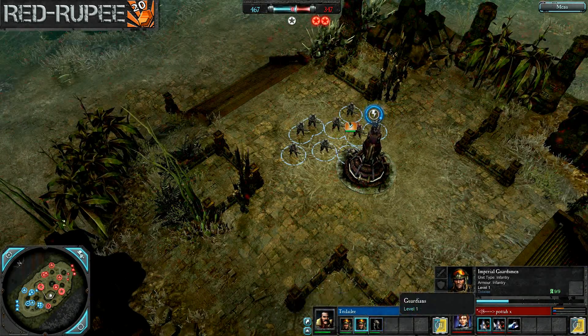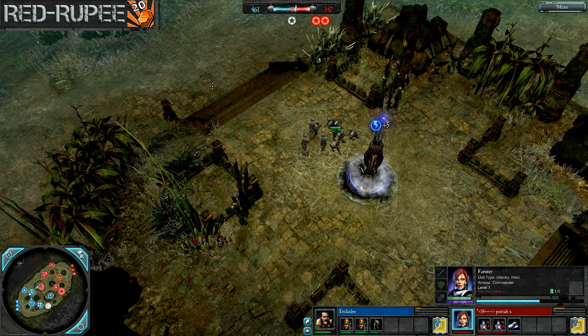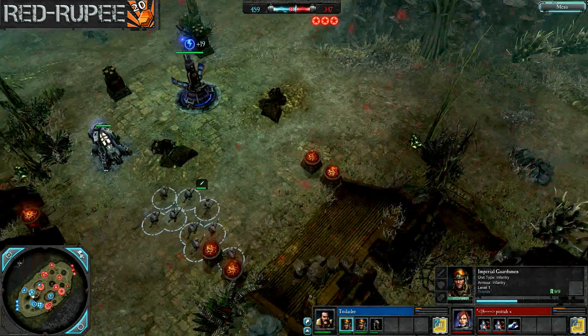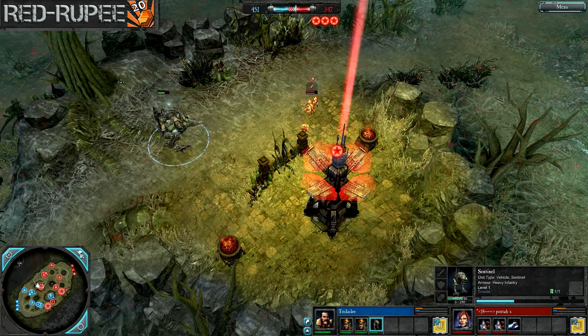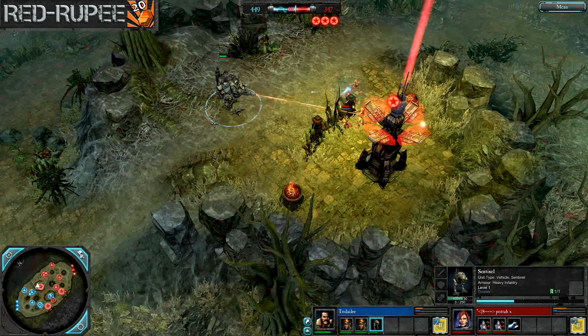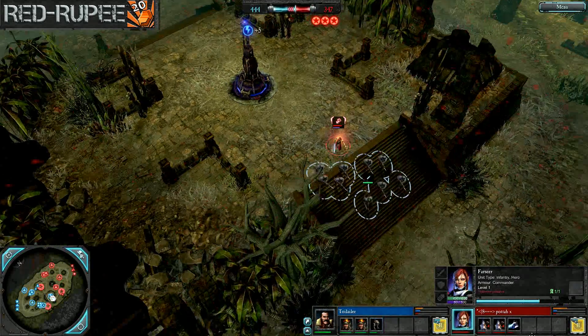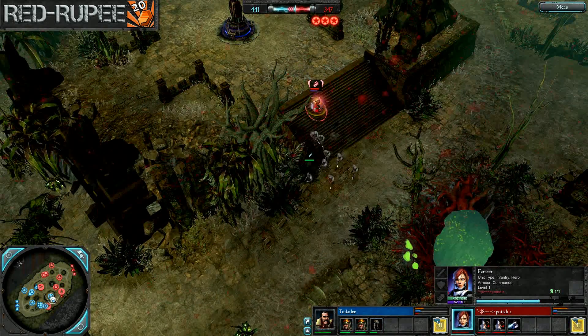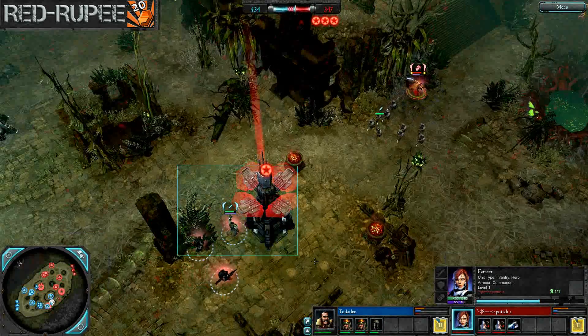So far just the three squads for both players and pretty naked commanders on both sides. The Sentinel has just been doing constant harassing on those Guardian squads, while the Farseer has just been running around harassing Guardsmen wherever she can and fighting for map control.